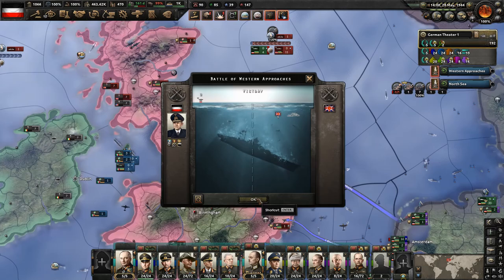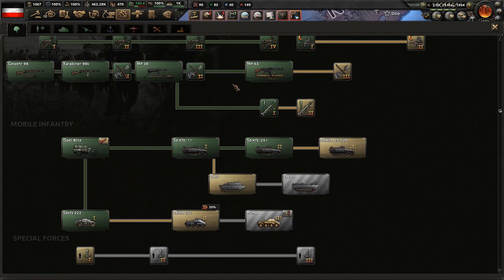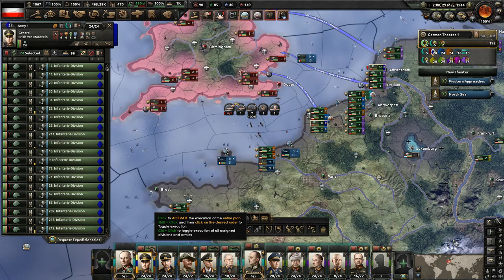We're also bombing all of their buildings and infrastructure, so it should be an easier invasion. We got the advanced heavy tank. I'm just not sure if we want to take the time to design them since we're running on limited time. We can go get some passive bonuses here — I think that would be wise. Maybe get the soft attack. I sunk another light cruiser here.